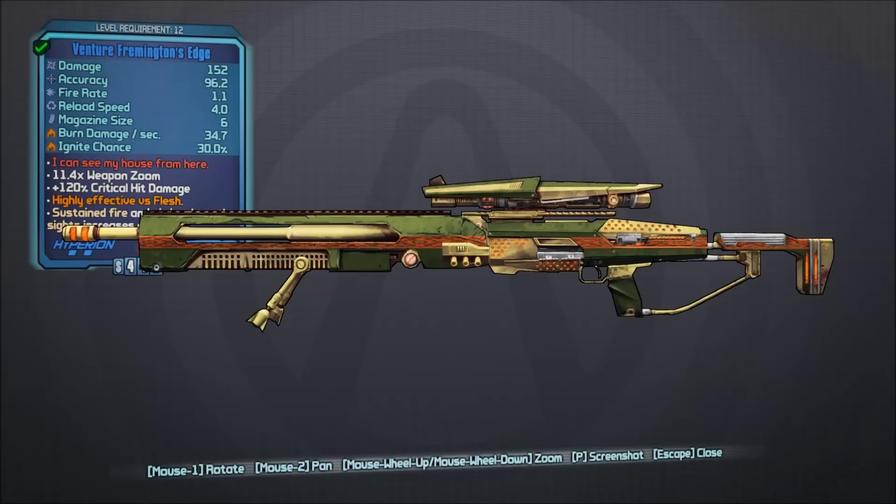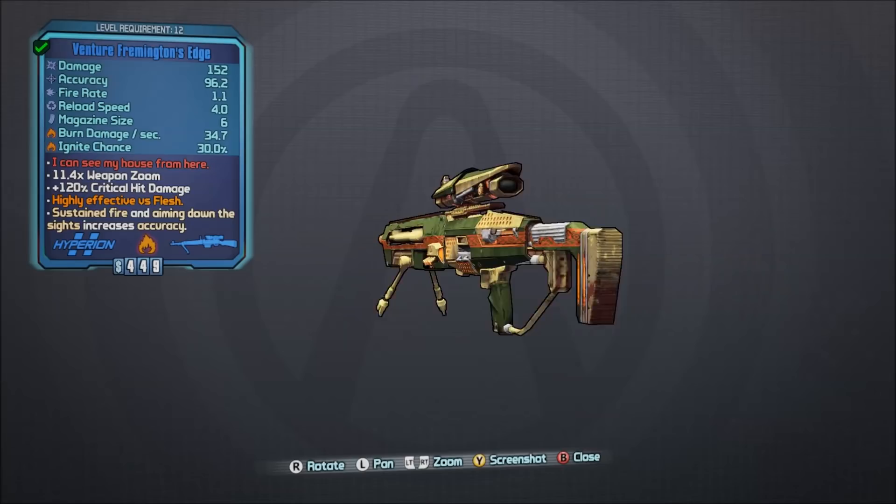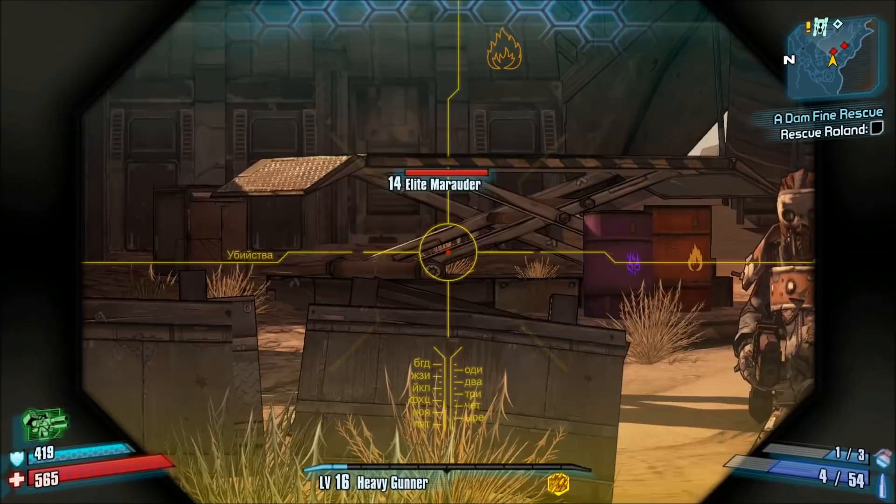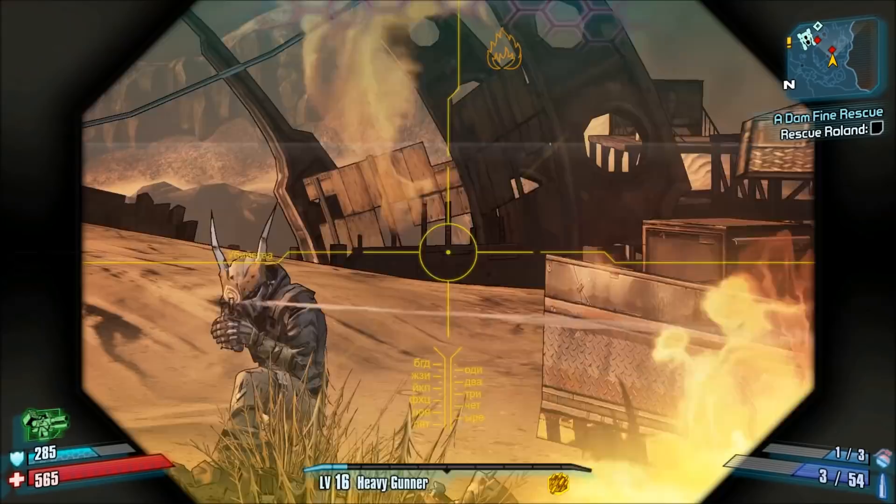Number 7, Fremington's Edge. Before I discuss Fremington's Edge, I do know that this is a Hyperion sniper rifle. If you're still playing on the PlayStation 3 and the Xbox 360, you may find that the low field of view on those platforms makes the Fremington's Edge and other Hyperion sniper rifles very difficult to use. So if you're playing on 360 or PS3, try to find a different sniper. However, if you're on PC, PS4, or Xbox One, just adjust your FOV so it's a little higher,